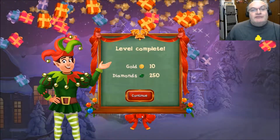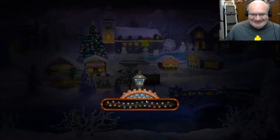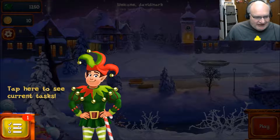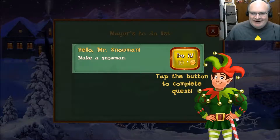We've achieved our score evidently. Tap here to see the current tasks. Do you want to build a snowman? Tap the button to complete it.